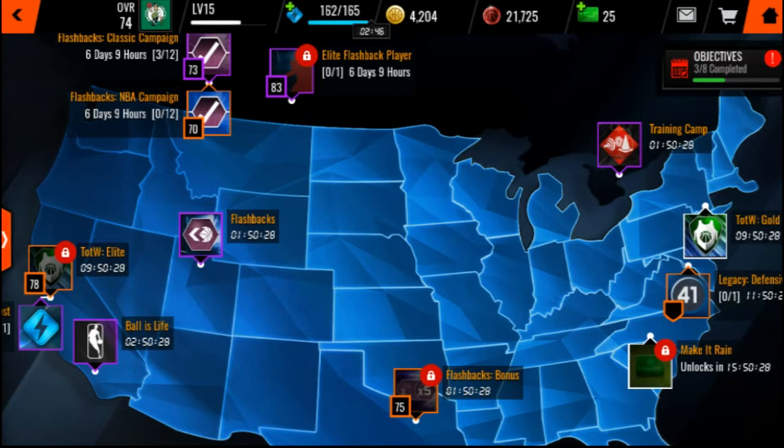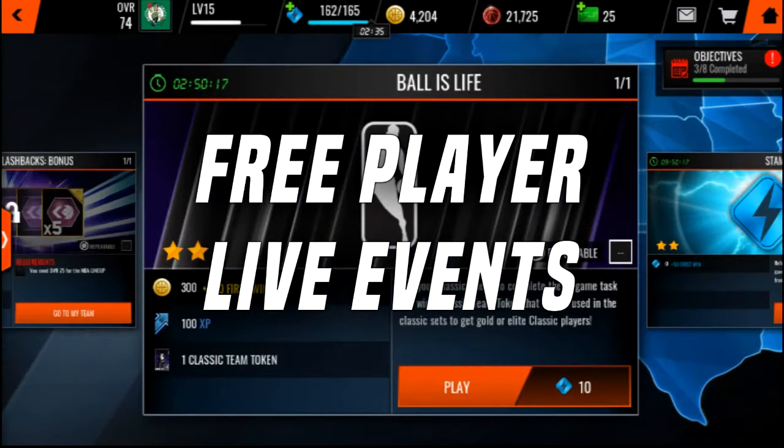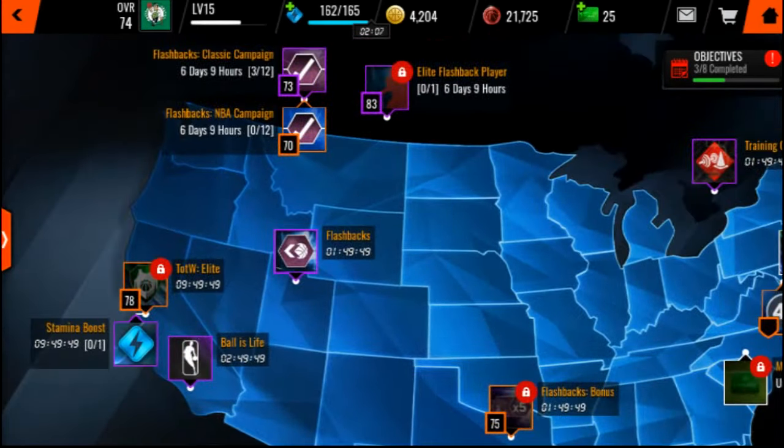Basically, I'm gonna show you guys some coin making methods and some sniping filters. The best coin making methods are really through these live events where you get free players. For example, this Ball is Life is one of the top ways to make coins — you are guaranteed a gold classic player or a gold current player, depending on which live events you do and which set you throw it in. You have a very good chance of pulling at least something. If you're doing no-money-spent, this is very very good, and it only costs 10 stamina.